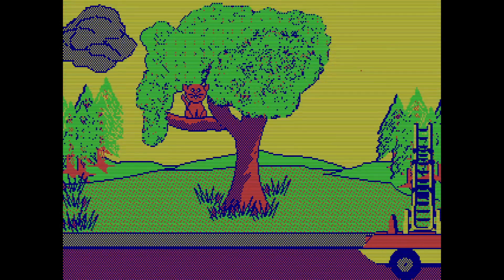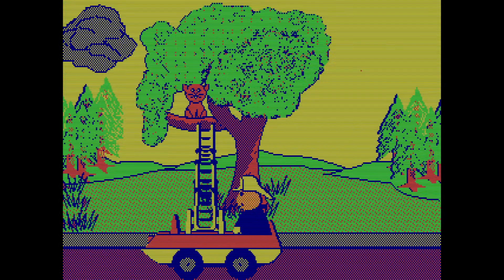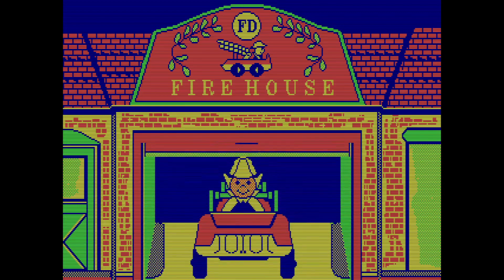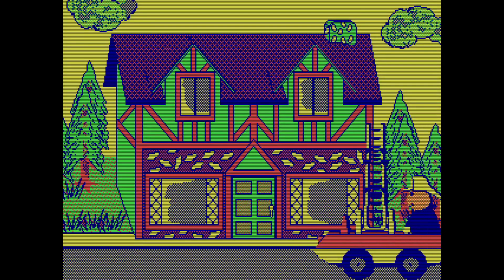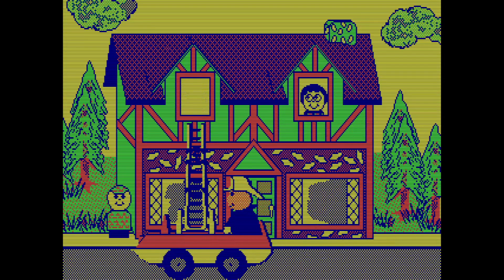Once you have the house, you've got your little fire truck and you just pop it under the cat. You press down and you save the cat. So if you're looking at the color palette here, it's really good. No timers, no stress. Just straight to the house. Rescue some people and away you go.